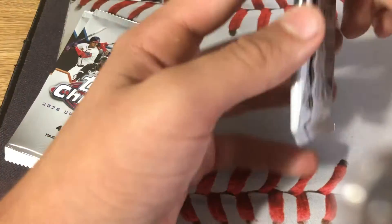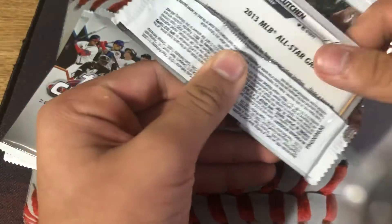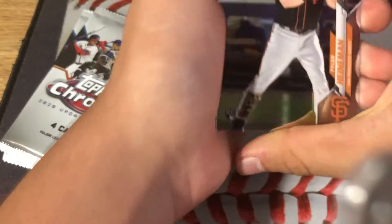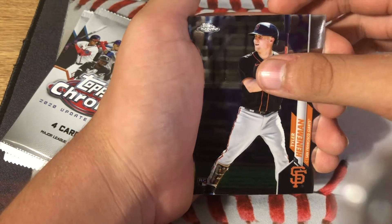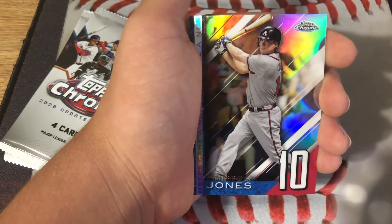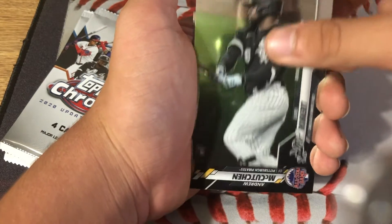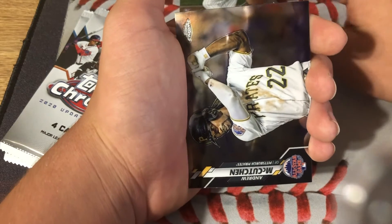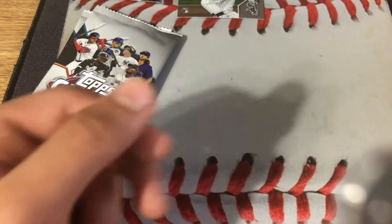We have three packs left, nothing big yet. There's Andrew McCutchen All-Star Game card on the back, a Tyler Heinemann, Chipper Jones Numbers Game card, and Luis Robert rookie card — that is a rookie debut card, that is a good card — and Andrew McCutchen All-Star Game.